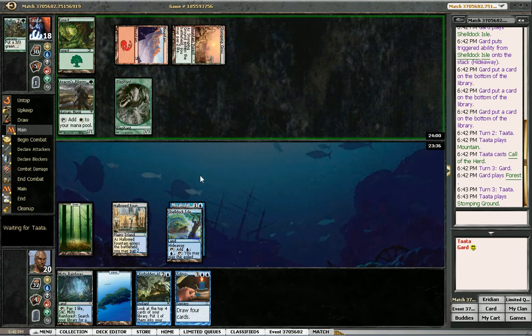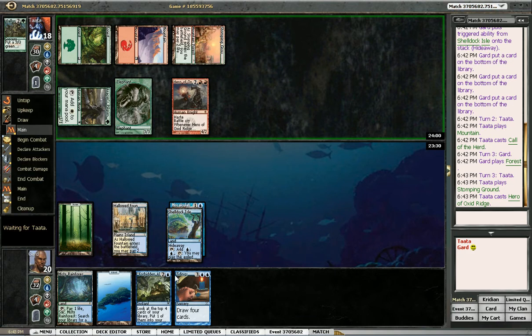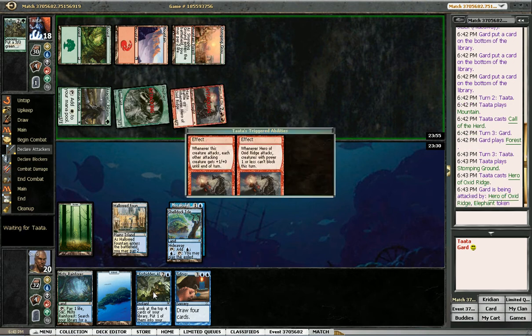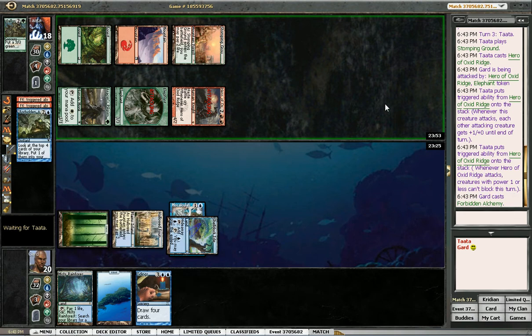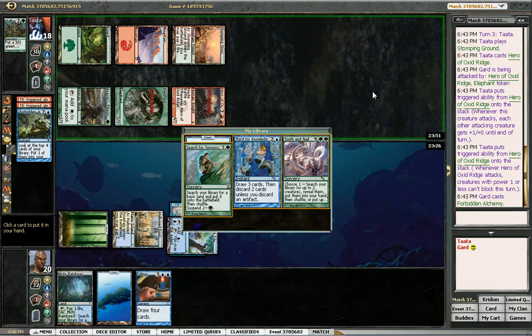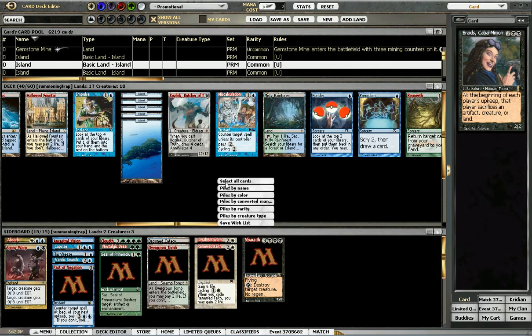Shelldock Isle hitting a live card would have been nice. What is he casting? Ooh, I don't like this. I might just be dead. So I take 8 here — that's an insane amount of damage. Can't even block it with my Wall of Roots or any of my mana dorks. How do I even take this? I guess I take Tooth and Nail, but I'm never going to survive until I get to 9 mana. Let's see what my outs are — how do I beat his nonsense?